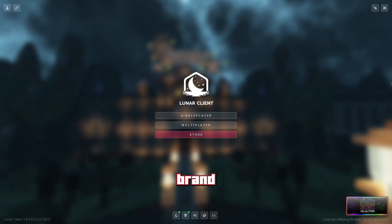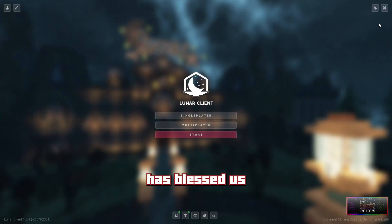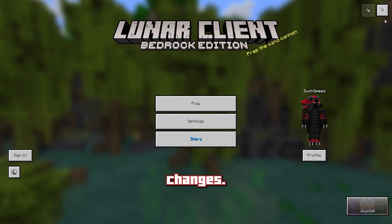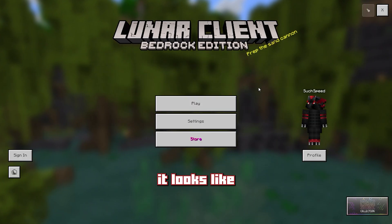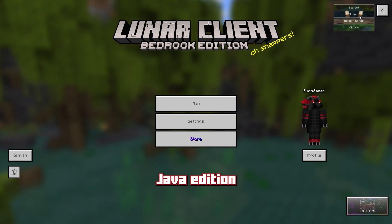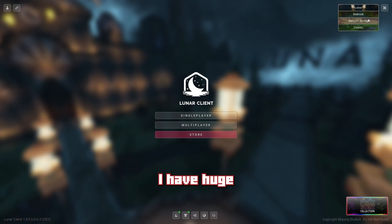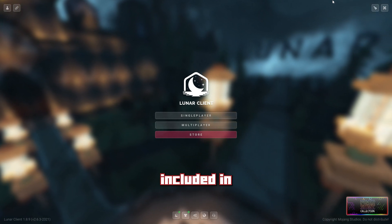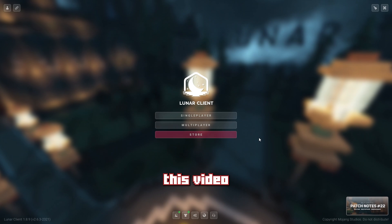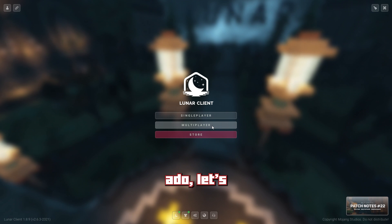We are on the brand new latest version of Lunar Client. Lunar have blessed us with this brand new update, and as you can see, I'm already messing around with their new theme changer. We're in the main menu — it looks like we're playing Bedrock, but we're actually on the default Java edition. It just looks completely different because they've added these themes. I have a huge list of all the updates Lunar have included in this new patch, and I'll leave a link down below if you want to check them out yourself.